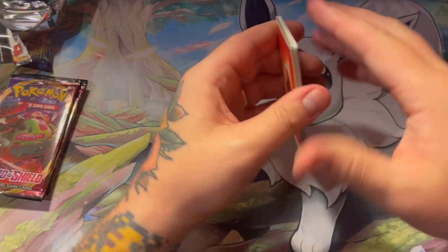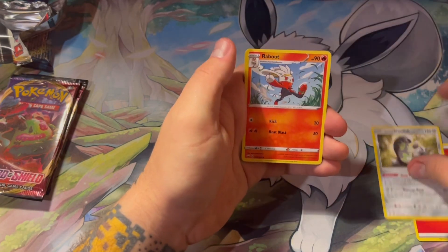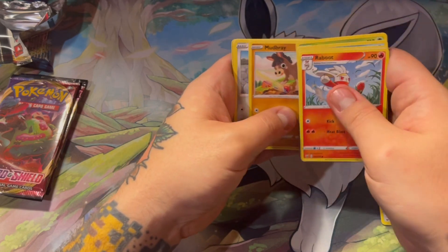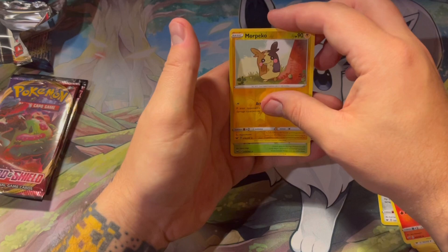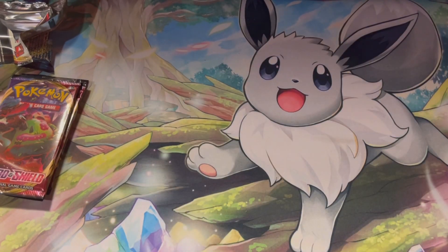It is an older set. Blue — nope, red again. Galarian Stunfisk, Raboot, Hop, Sobble, Maractus, Mudbray, Pawniard, Scorbunny, more Pikachu. Come on, something. Orbeetle. So we're 0 for 2 so far.